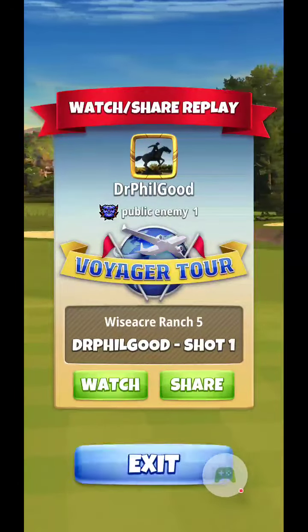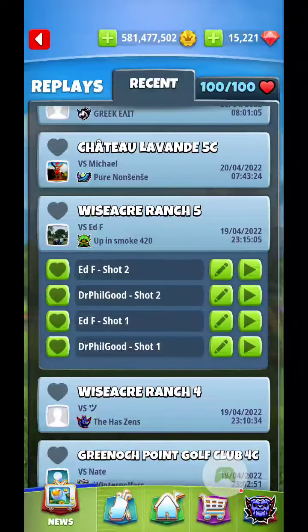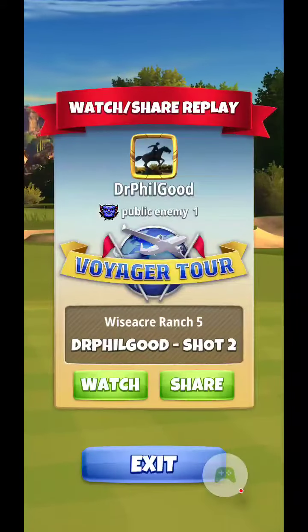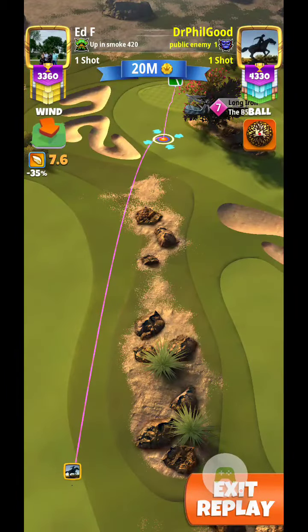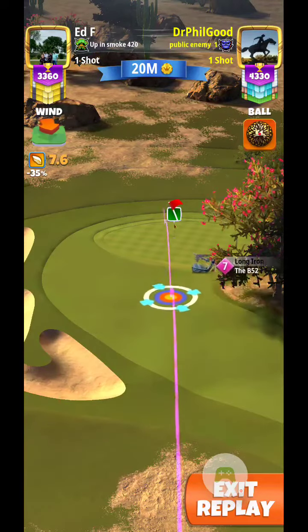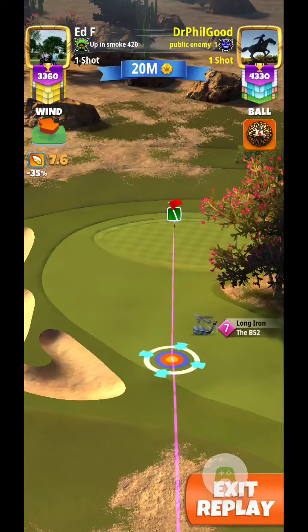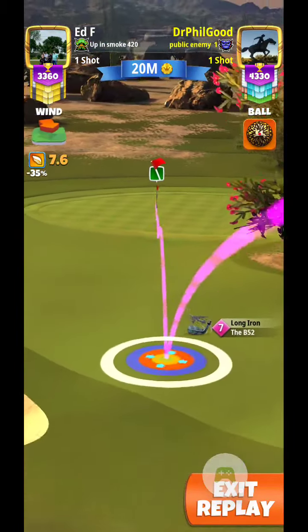My opponent used a wind resistant ball and he didn't get near as far. On my shot two, I'm not a big fan of using backspin on a headwind. But I know the green up there, as small as it is, is pretty flat. And the ball will roll a lot more than what you would think. So first, just getting lined down here with B-52.